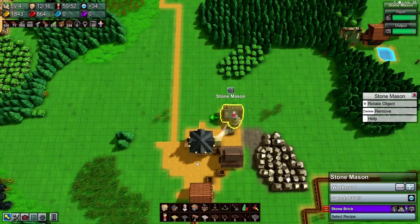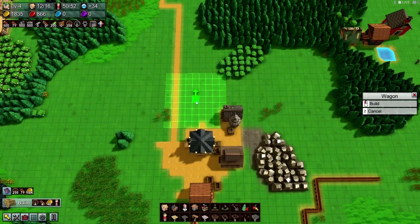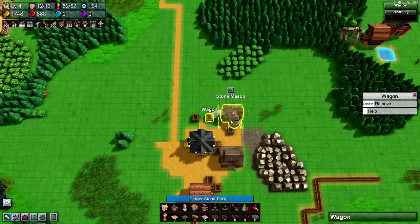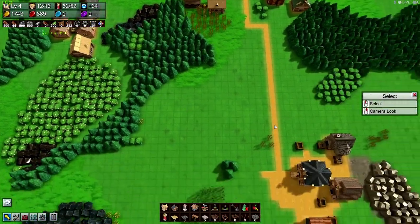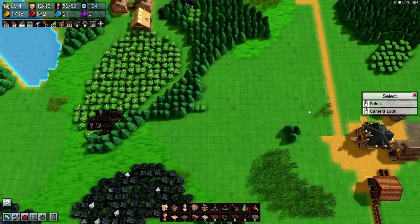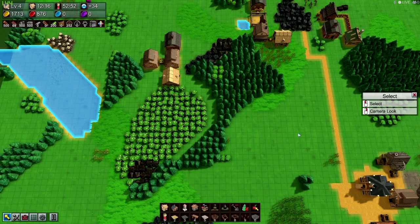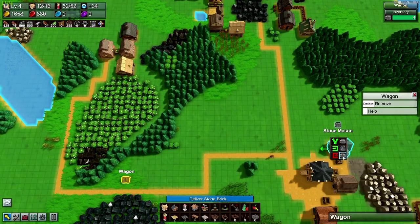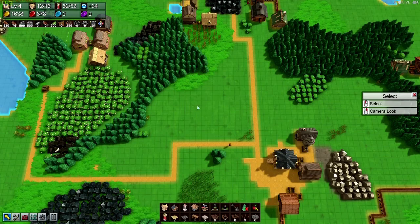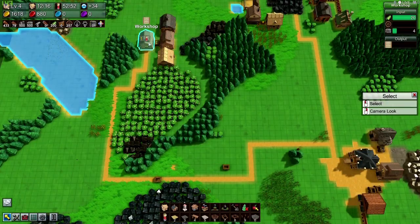These are stone bricks. Worker's wagon — we need stone bricks to go here and wagon wheels to go there. That's what we have to do for now. Is there no path? Why is he not going? So we want the stone bricks delivered to there. There we go. The wagon wheels delivered to there. Now they're riding the path. Let's hope they don't get stuck.